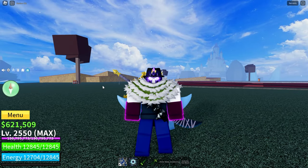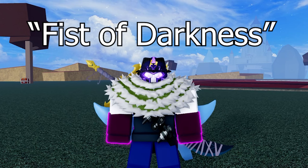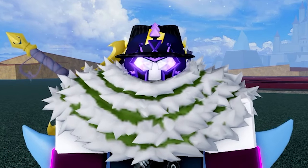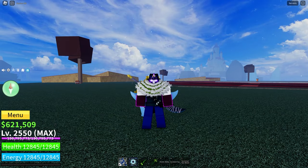Now that you know where this island is, you are going to want to find something called the Fist of Darkness, which is a rare item that is used to spawn Darkbeard. You can get the Fist of Darkness in two different ways.